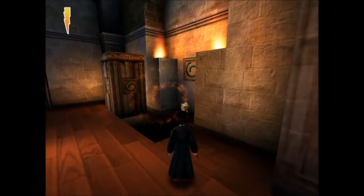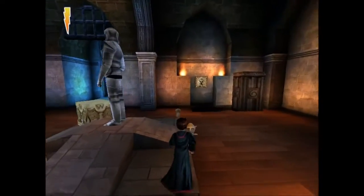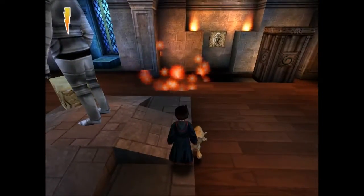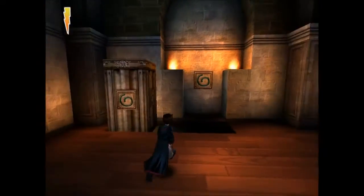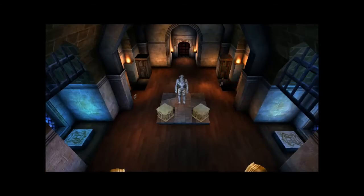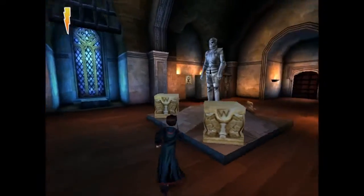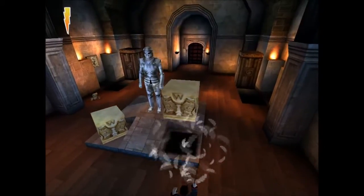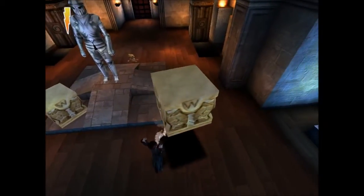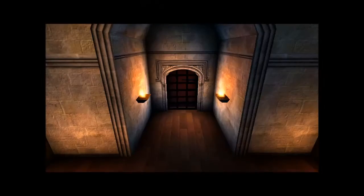Oh, another gnome, and he's avoiding my spells. Got him. All right, so this is obviously how we get to the next area. Small puzzles, really simple, but they're a lot of fun especially with this spell. I love this spell where you get to move the box around. It just snaps into place.